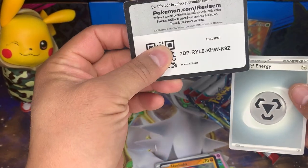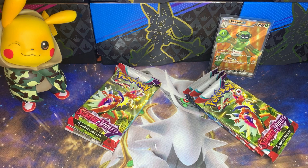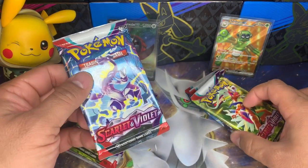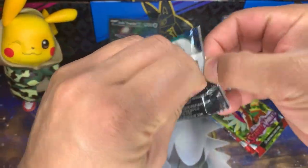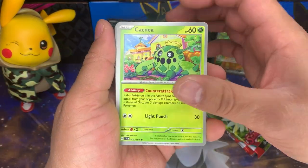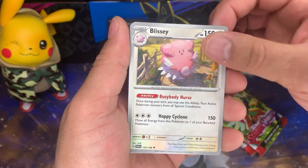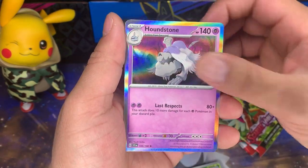No-go on the energy, did I guess an energy? I might have forgotten again. If you call it, the right side's going to get a small advantage. I need to get back into guessing energies. The packs on these particular ones are very sturdy where some of the other packs are just like paper almost. Cacnea, Sandile — love that Sandile — Marill, Silicobra, Youngster. Flaaffy — I might be able to get through a whole pack and know all the names. Heracross. Skiddo — check your shorts! Got a Houndstone and I did it.